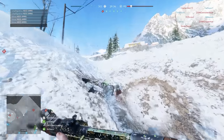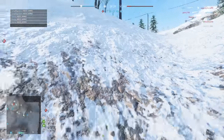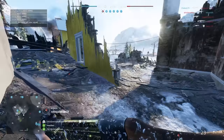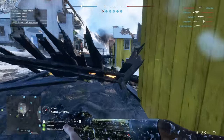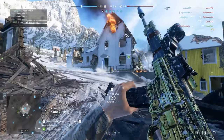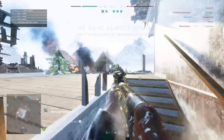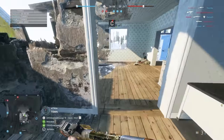Jumping straight into it, we're going to start off with familiar territory: assault rifles, which I've admittedly spent a large amount of time playing in Battlefield V. I've very much enjoyed my STG, my Sturmgewehr 1-5, and even the M1907SF. These weapons are a 5 or 6 shot kill — 6 shots anywhere on the body will guarantee a kill on a full health target in this game.